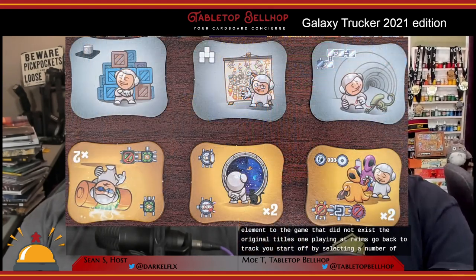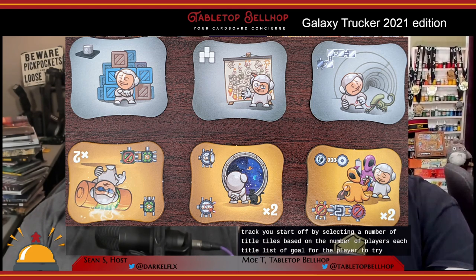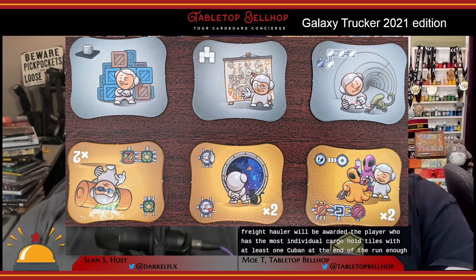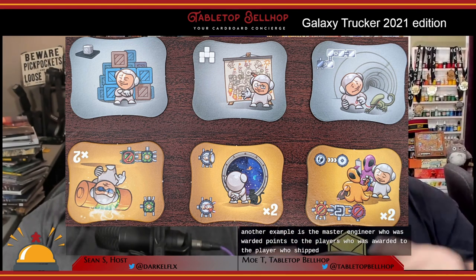When playing a Transgalactic Trek, you start off by selecting a number of title tiles based on the number of players. Each title lists a goal for players to try to accomplish during their run. For example, the Freight Hauler is awarded to the player who has the most individual cargo hold tiles with at least one cube in it at the end of the run. Another example is the Master Engineer, awarded to the player whose ship has the most components still left at the end of the run. There are a total of six different titles and you use at most four per game — basically achievement goals for bonus VP.